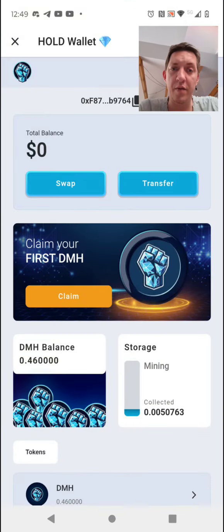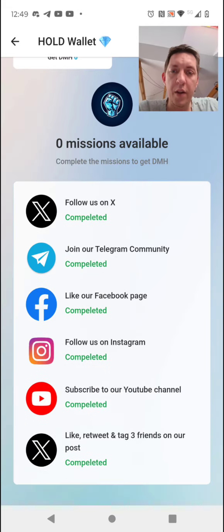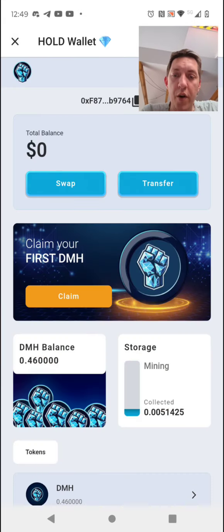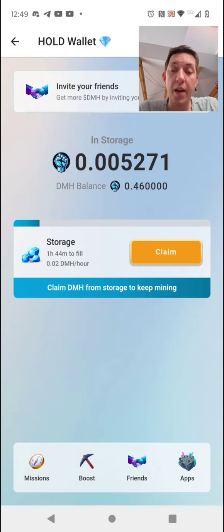I got some tokens — not even one token — I got them for doing the missions, got them all completed. Now I'll be able to go here to storage in the UI dashboard. You need Telegram for this, and when you register, don't forget to copy your seed words. Do not import any of your existing wallets here — just copy the seed words so you'll have access to this wallet later on.